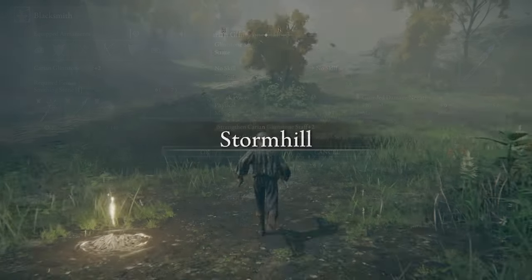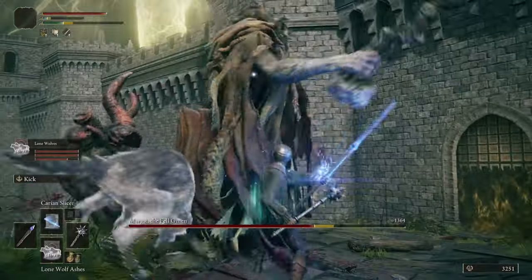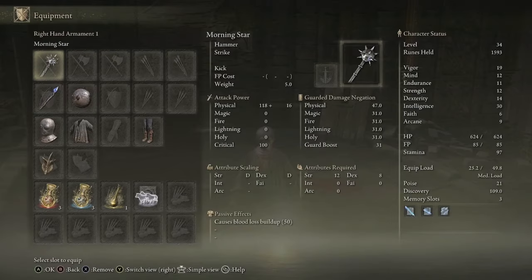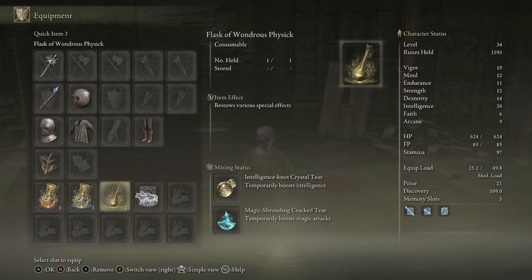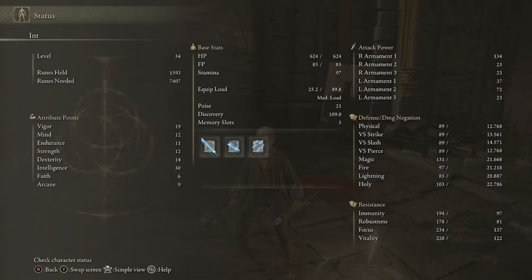Head back to Roundtable Hold and use all the smithing stones you've acquired to level up your staff. Then head to the Stormhill Shack Site of Grace and start running into Stormveil Castle to defeat Margit the Fell Omen. As you can see from the fight, we're doing a crazy amount of damage to him this early in the game - I did summon wolves, but looking back I definitely didn't need to. After defeating Margit and leveling up from his runes, you'll have: a level 3 Carian Glintstone Staff, Winged Sword Insignia, the Intelligence-Knot Crystal Tear for plus 10 Intelligence, and the Magic-Shrouding Cracked Tear for 20% increased magic damage. Your sorceries will be Carian Slicer, Glintblade Phalanx, and Carian Greatsword, with stats of 19 Vigor, 12 Mind, 11 Endurance, 12 Strength, 14 Dexterity, 30 Intelligence, 6 Faith, and 9 Arcane.